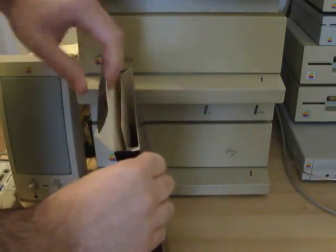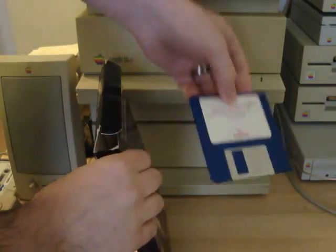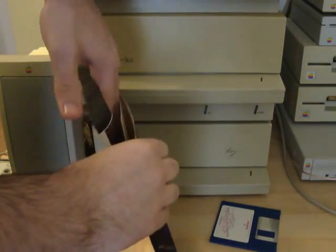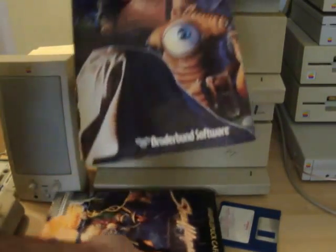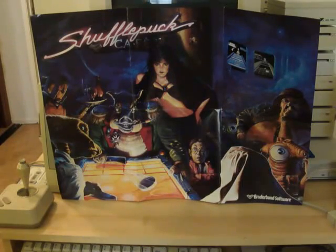So digging inside the box, you'll find a single 3.5 inch floppy disk. And what I think is really, really awesome — this official Shufflepuff Cafe poster. This is an essential addition to any home, whether you're going to display it in your game room or probably beside your Justin Bieber poster. It doesn't matter. Just put it up. It's awesome.